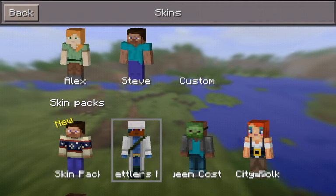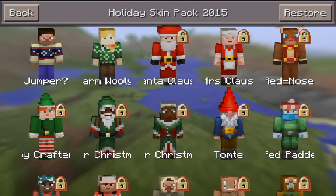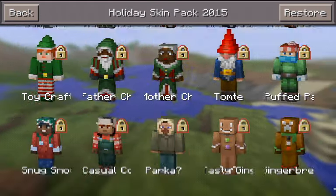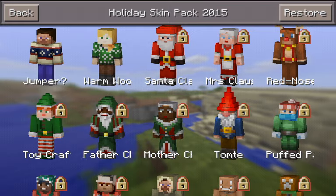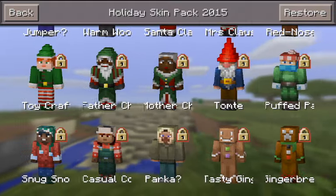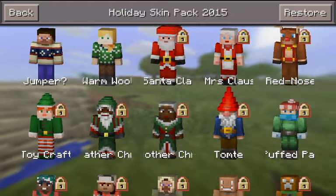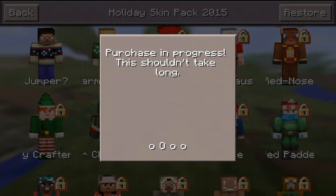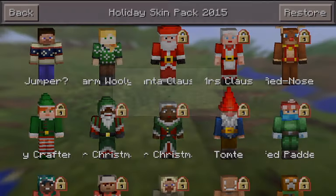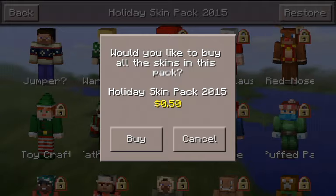They also added a new holiday skin pack called Holiday Skin Pack 2015. You can get all these different types of skin packs related to Christmas. There's a Santa Claus one, a Toy Crafter skin, a Father Christmas skin, a Tasty Gingerbread skin, and so on. They actually cost 50 cents this time.